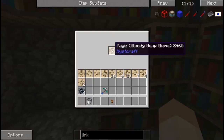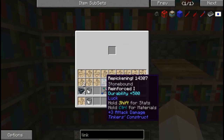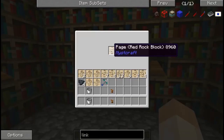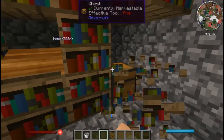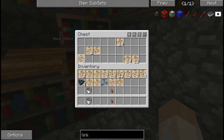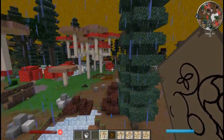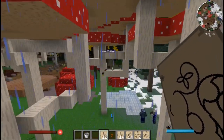As you can see here, we found the bloody heat biome. We found the second library, which is pretty neat. Now, the second library doesn't necessarily have rarer pages - I don't think finding it every time is something you need to do. I know I didn't do it for the longest time because it takes forever. But it's recommended if you want to build the most amount of pages, or if you're looking for a specific page. If you find more pages, it really only increases your chances of finding that page that you want.